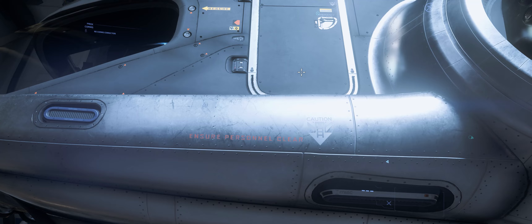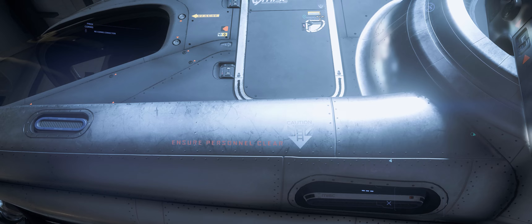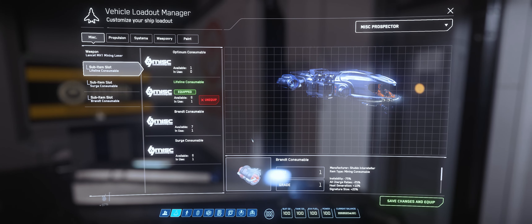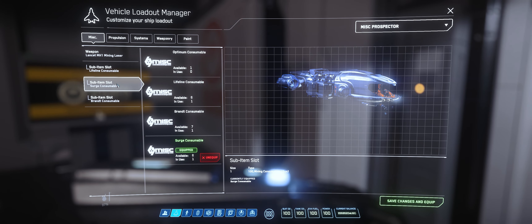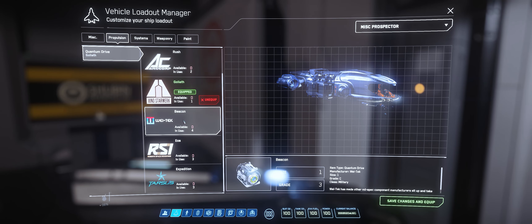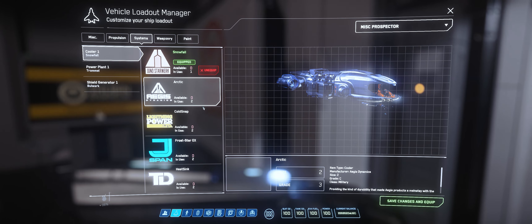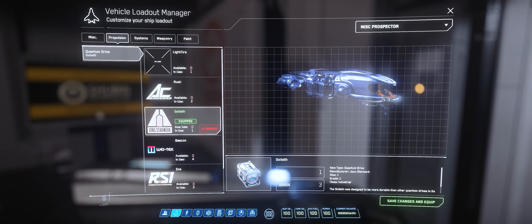The first thing is how to outfit your Prospector. I highly suggest changing only two things, especially if you own it. The only thing you need to buy is the mining head — I highly suggest going for the Lancet. It's going to cost about 23,500 UEC and it's available in Lorville and New Babbage. As a consumable, I would suggest going with a Lifeline, and that Lifeline is a must, specifically if you are buying a mining head such as Helix or Impact, because these are very powerful but also have a big overcharge — that Lifeline is going to save your life.